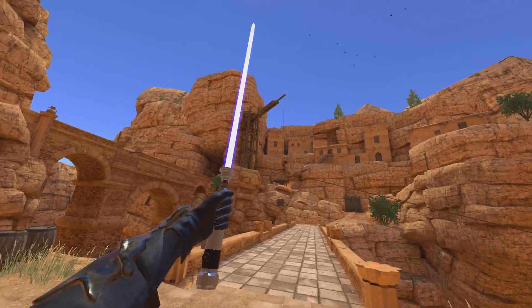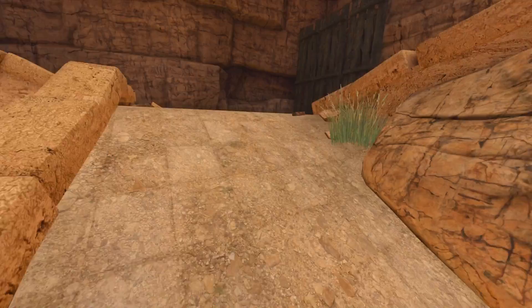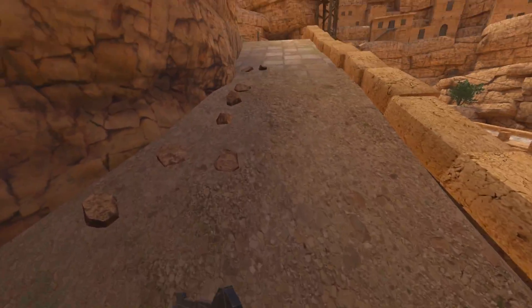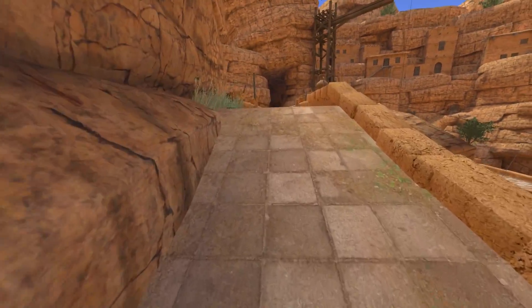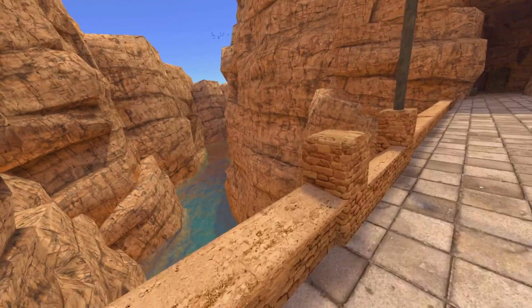This is Luke Skywalker's lightsaber and this is Obi-Wan Kenobi's lightsaber. It's far from over though, because now that I've killed all of them I think we might have some Sith bosses inbound. Let's get ready — these guys are pretty difficult to take out. If they hit you once, you're pretty much dead.